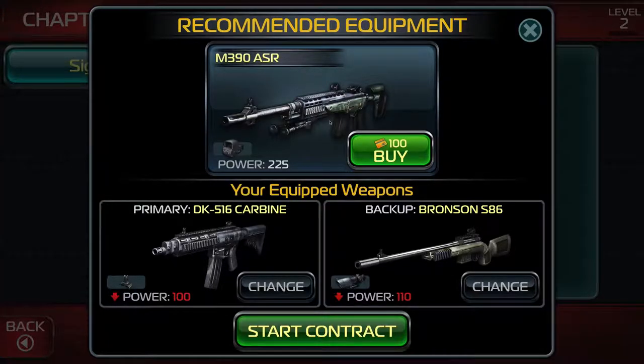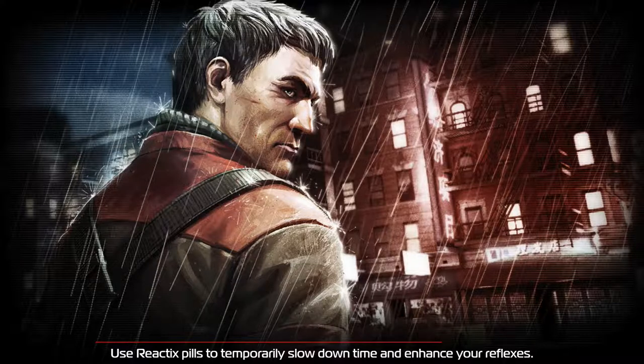Of course they're going to recommend something I have to pay real money for — hence a credit card. Power 100, power 110. Your equipped weapons — so that's the one I'm just carrying on me, and that's my sniper. I think those are the only two guns I have. Use Reactics pills to temporarily slow down time and enhance your reflexes.